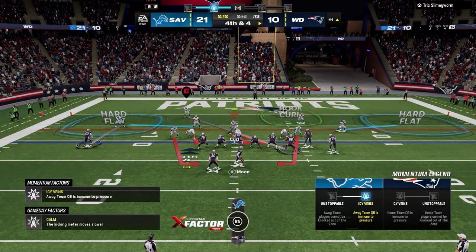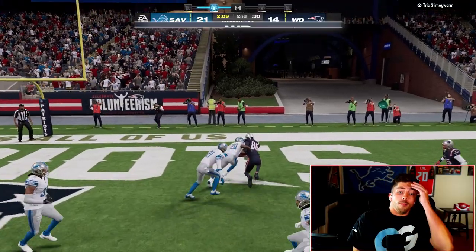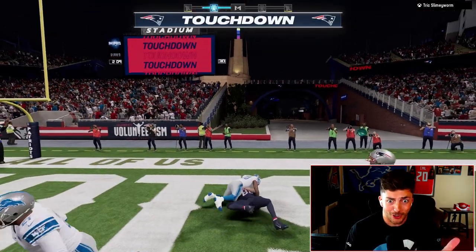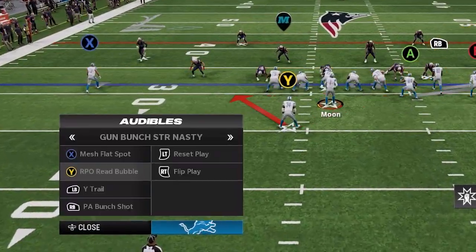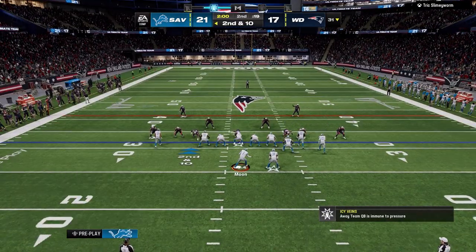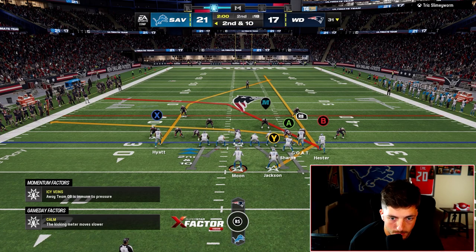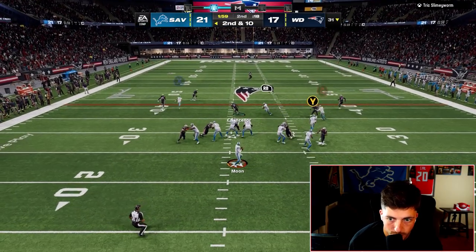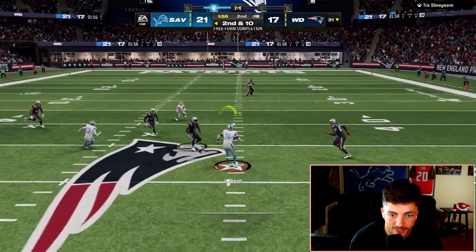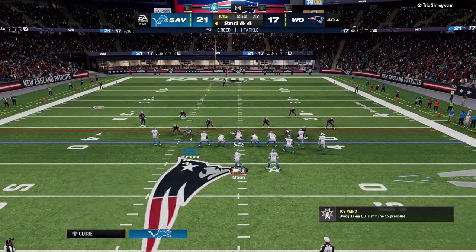This brings up a fourth and four for our opponent. If we can get a stop here we're gonna control the rest of this game. He fits it in — hook and man up right there. With two minutes left I audible over to Bunch Strong Nasty to call PA Bunch Shot. This play is amazing at attacking most zone and man with numerous crossing routes, a deep post, and a running back streak that hits the middle of the field where the defense isn't expecting it. Boom — awesome play.